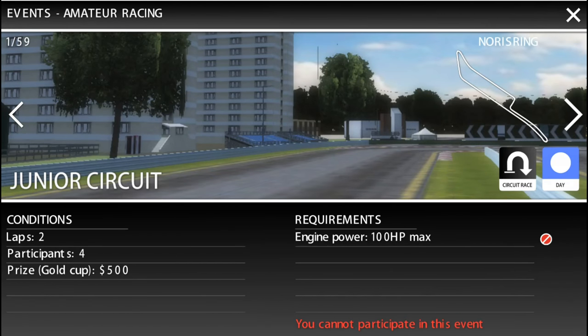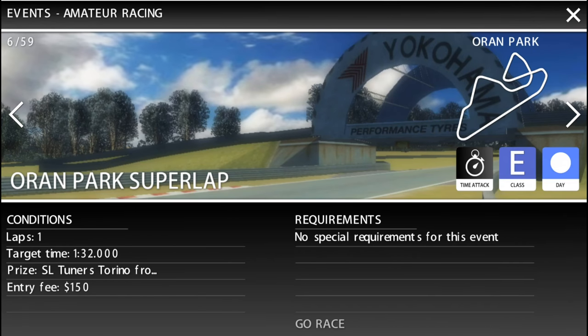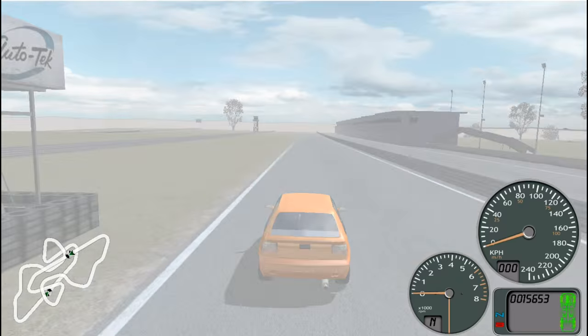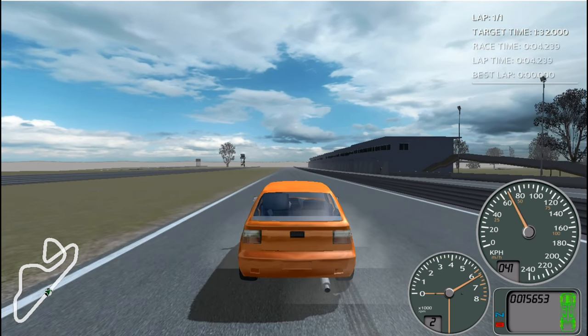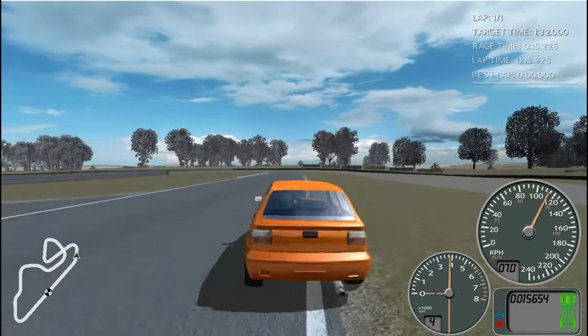We can't take part in that one because we can't have more than 100 horsepower. We could go in this Class E one. The prize is only 250, which is not very much. This one here — SL Tuners Torino — I don't quite know what this prize is going to be, but we're going to go and find out. We're going to Oren Park. I remember this track from TOCA Race Driver 2 or 3 — I remember this track. We only get one lap. I've got to do gears now — remember I've got a manual gearbox. Try and get less wheel spin off the line, but we're getting lots of wheel spin here. Gear ratios might be a little bit on the short side — we can fine tune that out a bit though if we want.